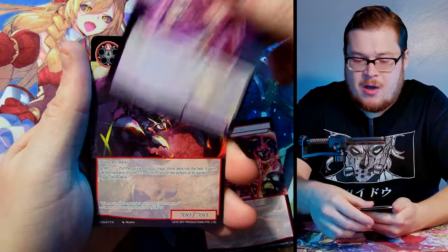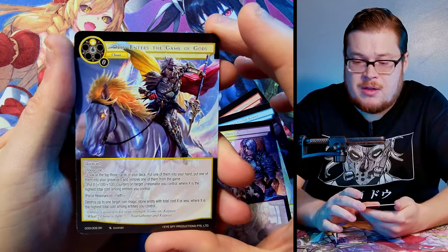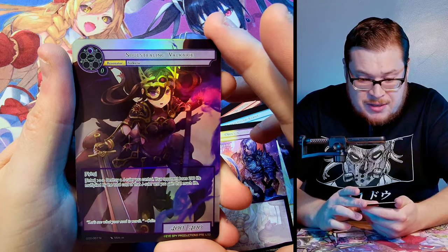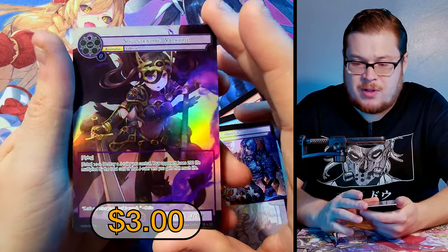The left side of the box is always promising, but we'll see how these new sets are set up. We got Odin Enters the Game of Gods, super rare — very nice card. Behind it, Soul Stealing Valkyrie full art — let's go! Finally getting my full collection of all the full art Valkyries.